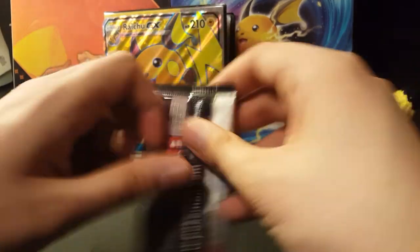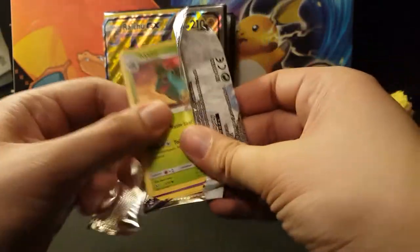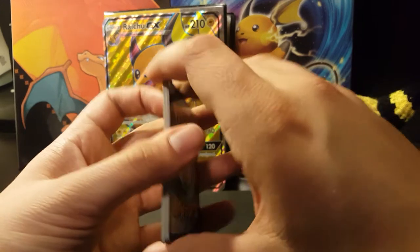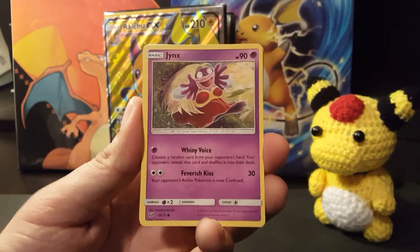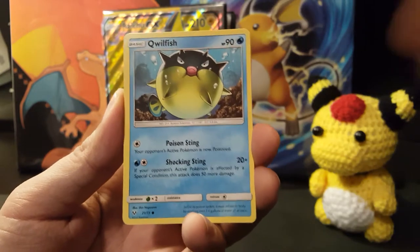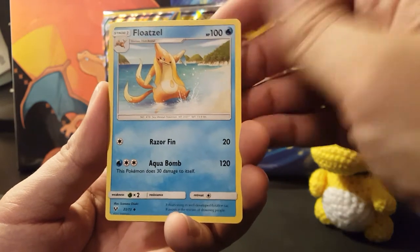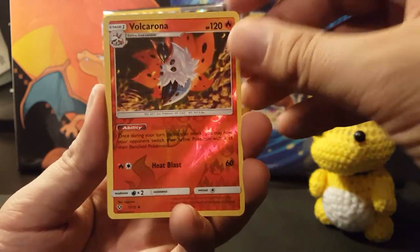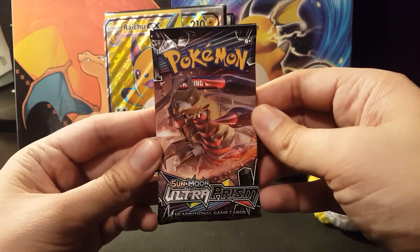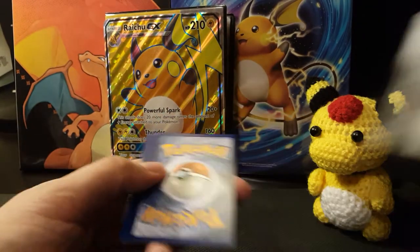Last Shining Legends pack has Mewtwo on the artwork. We have Jynx, Minun, Torkoal — I like that Torkoal, just being a little Torkoal. Psychic energy, Warp Energy, Floatzel, Volcarona is the uncommon reverse holo, and the rare is a Virizion holo. That was okay for the Raichu GX box — okay overall. I'm glad to add a Zoroark to my collection. Now we get on with the Ultra Prism packs.